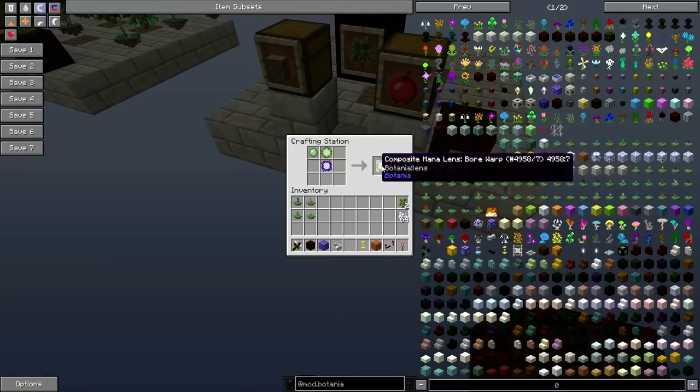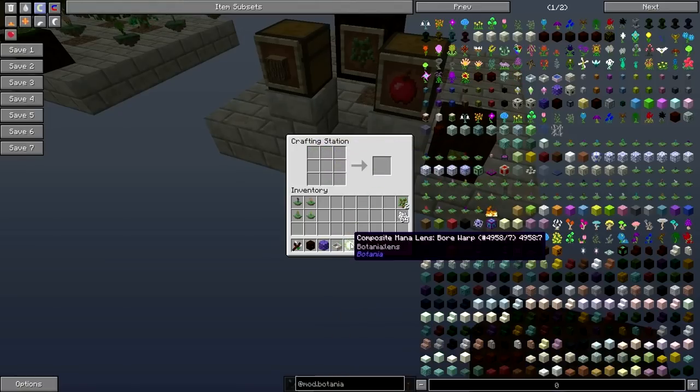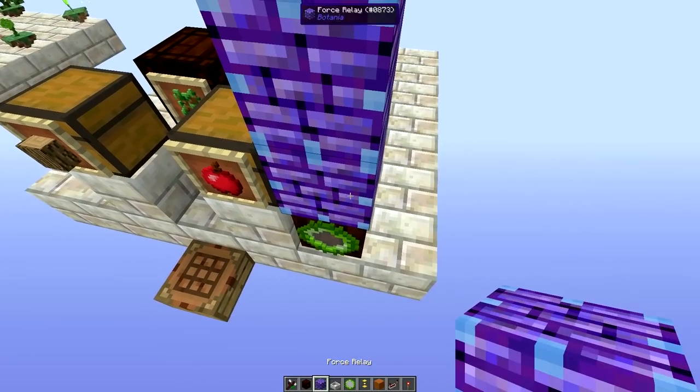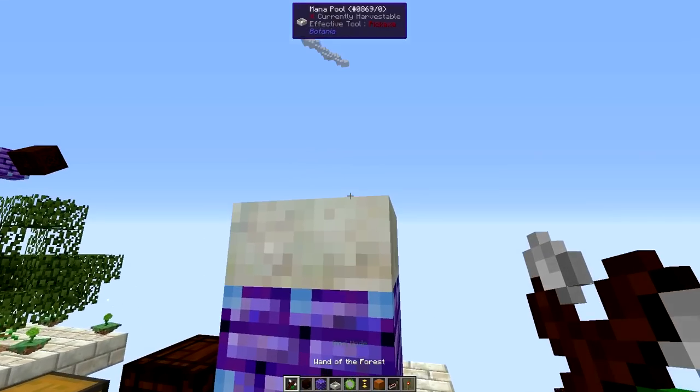We will need a compound lens made in this particular pattern with a warp lens, a ball lens, and a slime ball. It will not work unless this lens is green. Right click that lens onto the mana spreader and go two blocks up to place a force relay and a mana pool. Bind this mana spreader to the mana pool to trick it into sending bursts through the force relay.